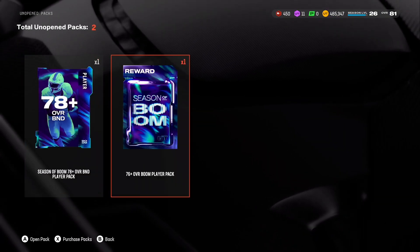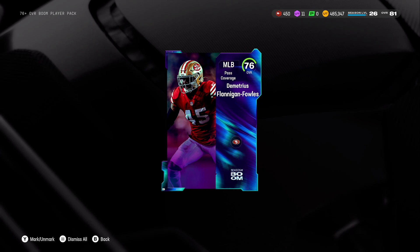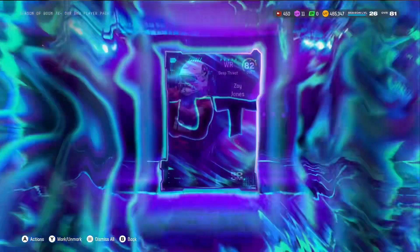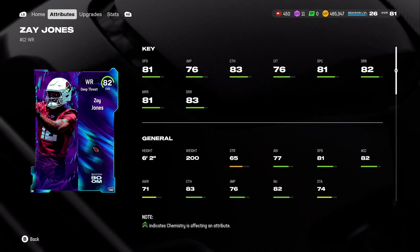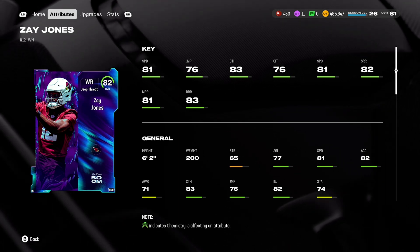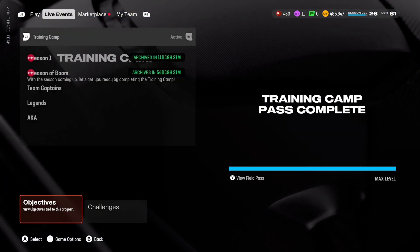We have two unopened packs. The 76-plus pack gives us a not-great card. The 78-plus BND pack — hoping for an 85 — gives us an 82 overall Zay Jones. He's probably not making the team either, especially with Christian Watson and Puka Nakua incoming. Puka Nakua is an 82 overall but has better stats than Zay Jones. So Zay Jones will probably be quick sold or sit in the item binder.